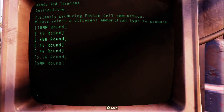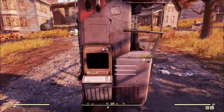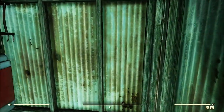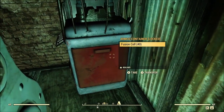So overall, kind of cool. I'm going to select fusion cells and let it generate ammo for one hour, then come back and show you. So after one hour — I did move it to a safer location — after an hour, 40 fusion cells. That's all it did.